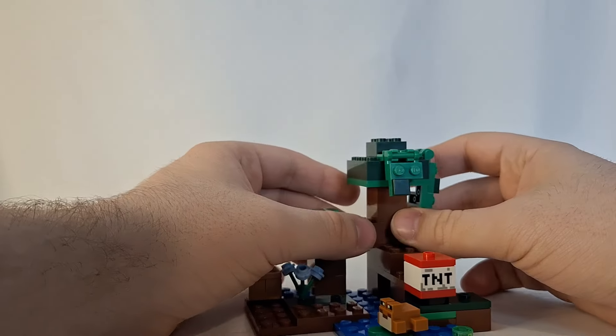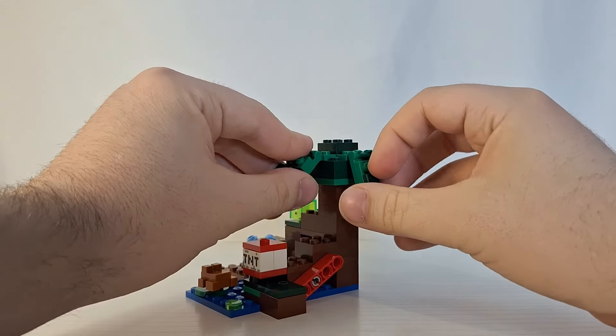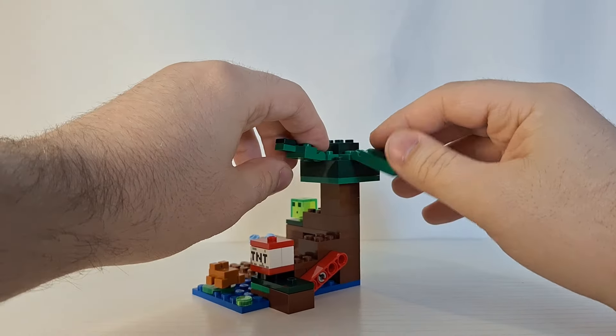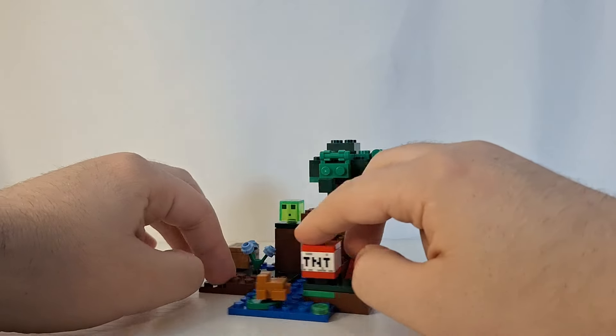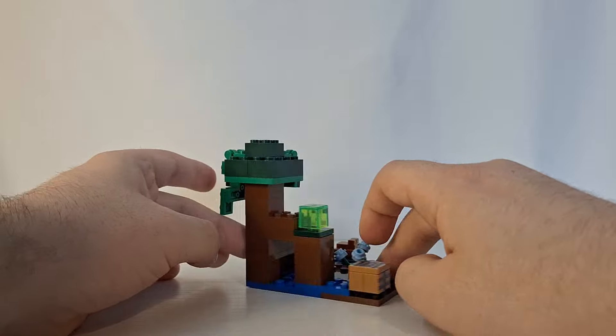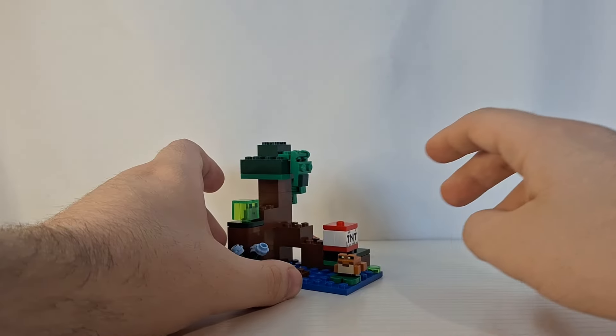You also get a little tree build here, and these parts can be moved up and down, which is nice so you can have your tree in different positions. So that is the set for the actual swamp biome.